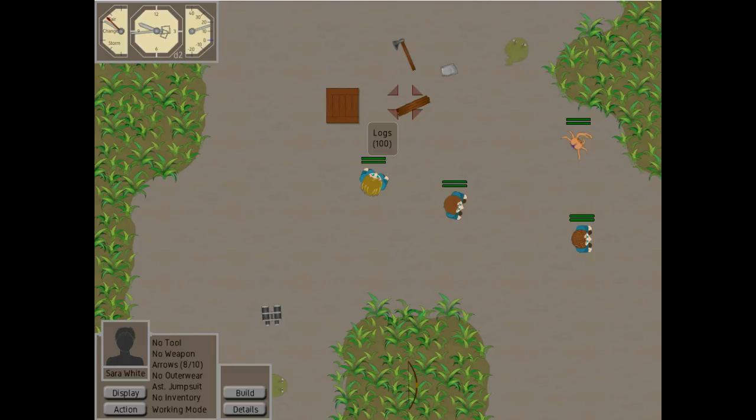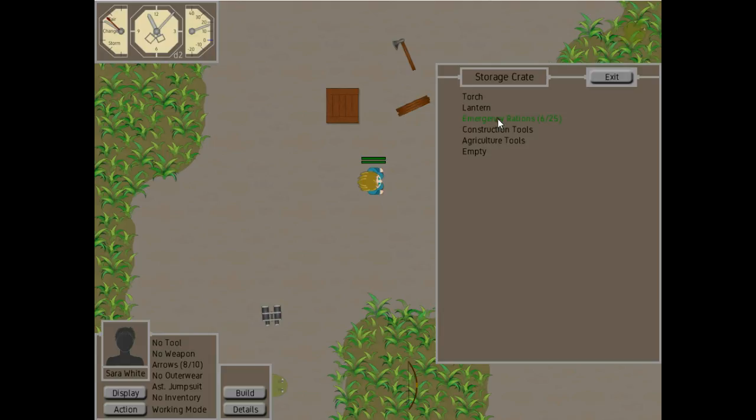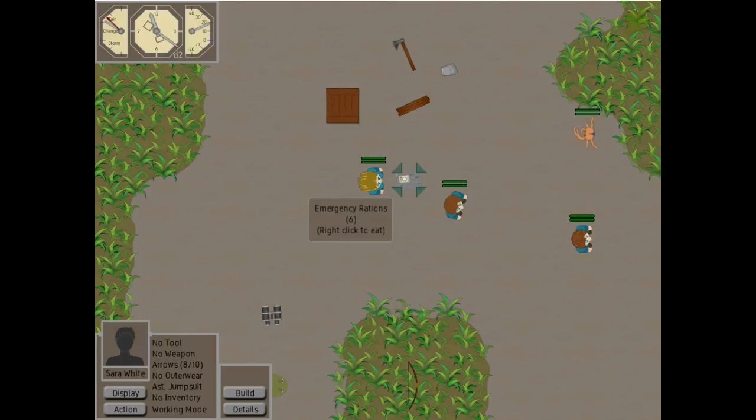The way things are displayed has also been refined and improved. Here we see something that does not have a condition — it has a stacking, so you see there are 100 of them. However, this being a tool has a condition, so we see it's in pretty good condition. The monoculars are in perfect condition. The bow is not in such good shape. And if we have her pick up something you can eat — the emergency rations — if there's something you can actually do with an object, that's also shown. So in this case, emergency rations are something she can eat. If we click on it, we'll see she is now less hungry. Yum yum.